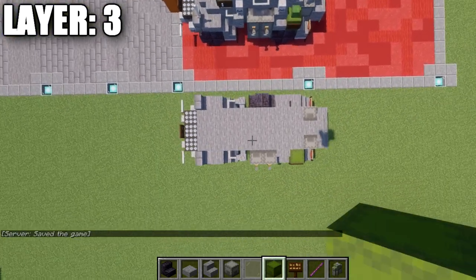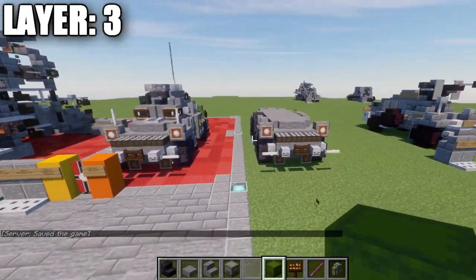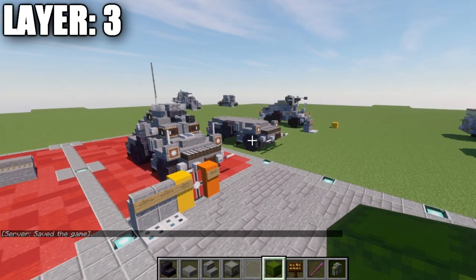And once we have that all done, that is going to wrap it up for layer number three. Here's what it looks like from up above, and with that let's go ahead and move on to layer number four.